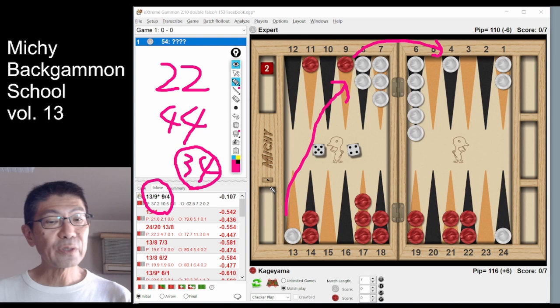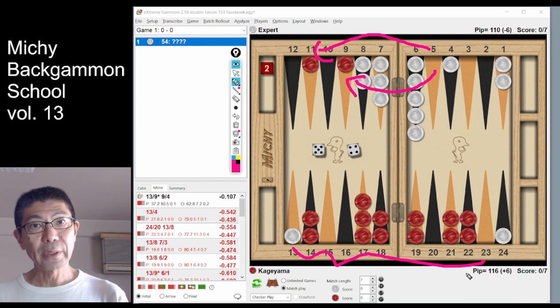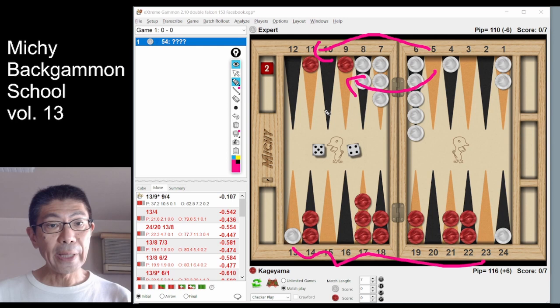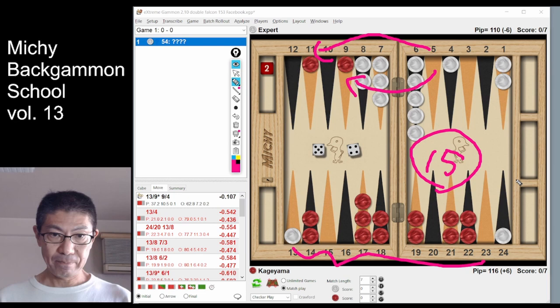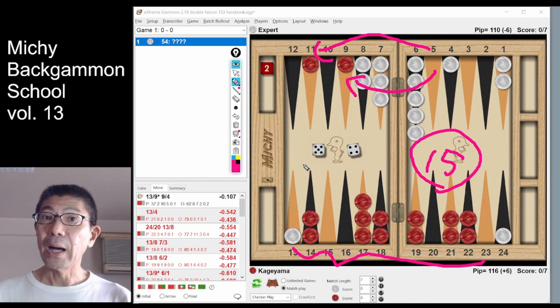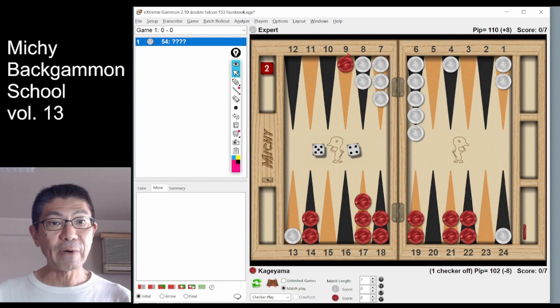Plus, the double falcon play has an obvious advantage: supplying checkers to the front line. Originally, red has 13 checkers in the zone. But if white provides an extra 2 checkers, now red will have 15 checkers in the zone. It makes it much easier for red to make a full prime — that's a big benefit. Now we get to the final stage. Step number 4: we have to compare 2 good options. One is the double falcon play; another is slotting on the 5-point. Which is better, and how can we compare them? Let's compare the downside.